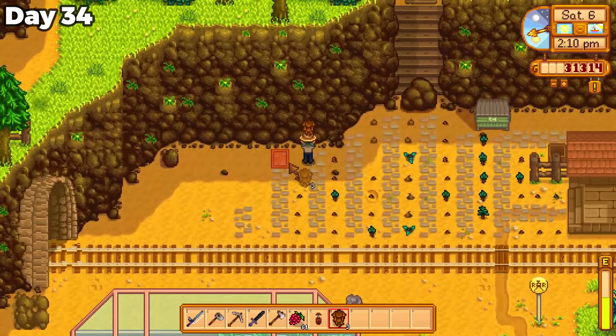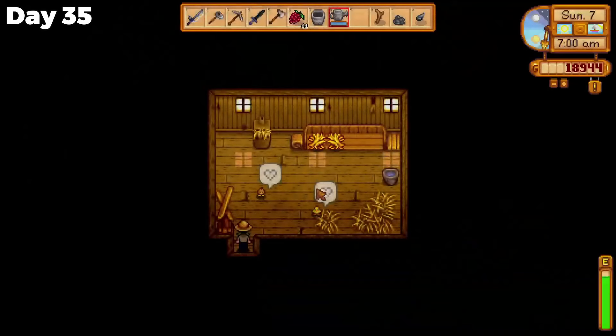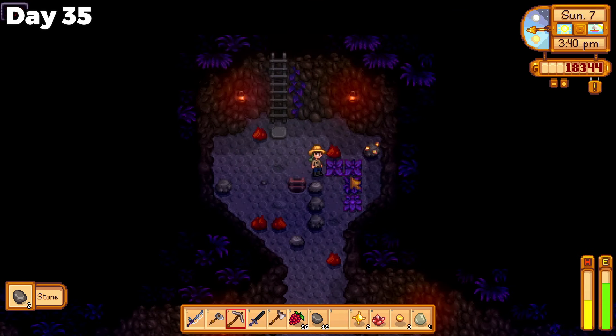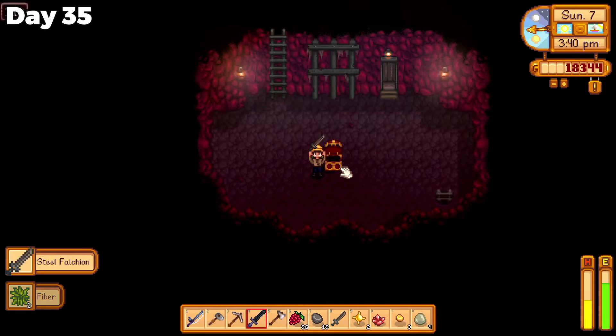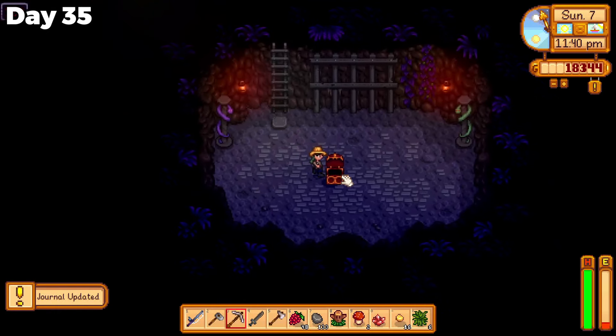Since some of day 34's footage was lost, here's me placing some tree saplings. It probably started the same way day 35 did though — taking care of my animals. I reached level 110 in the mines and got one of my favorite swords. Shortly after, I reached the bottom of the mines, earning myself the skull key.